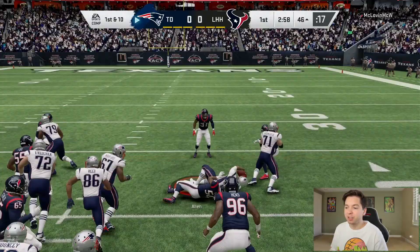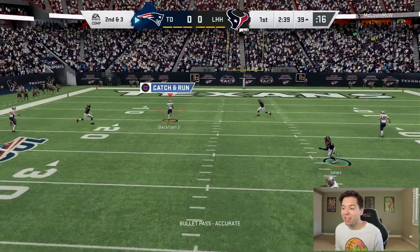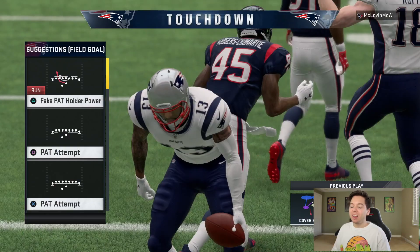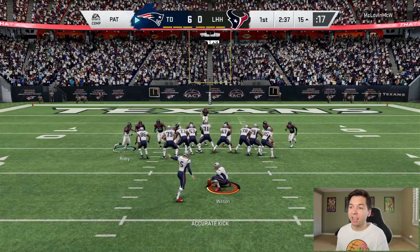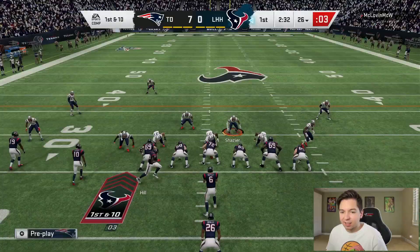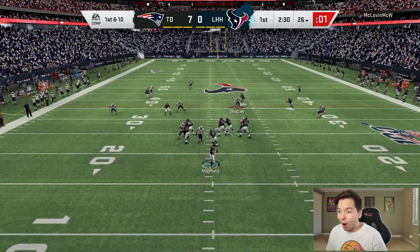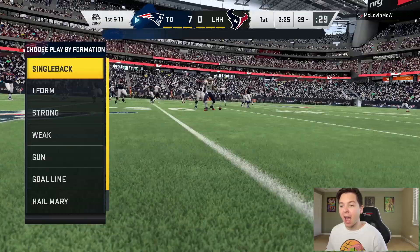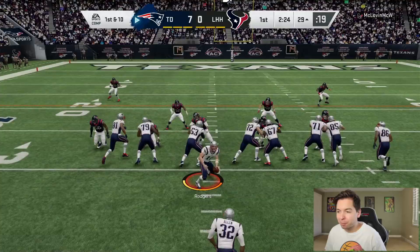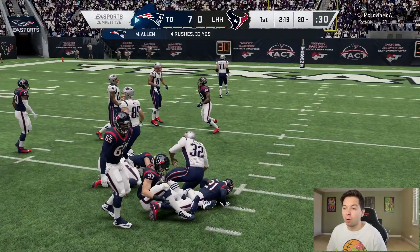We know Marcus Allen can run — let's see if he can catch. He's open, turns upfield — look at that speed on day one. He just feels so smooth. We've been running a lot, and the opponent bites on the play action — OBJ is wide open, touchdown! Odell is a touchdown machine, and that score came directly because of Marcus Allen forcing the defense to commit to the run. The opponent has Deshaun Jackson, Tyreek Hill, and Barkley in the backfield.